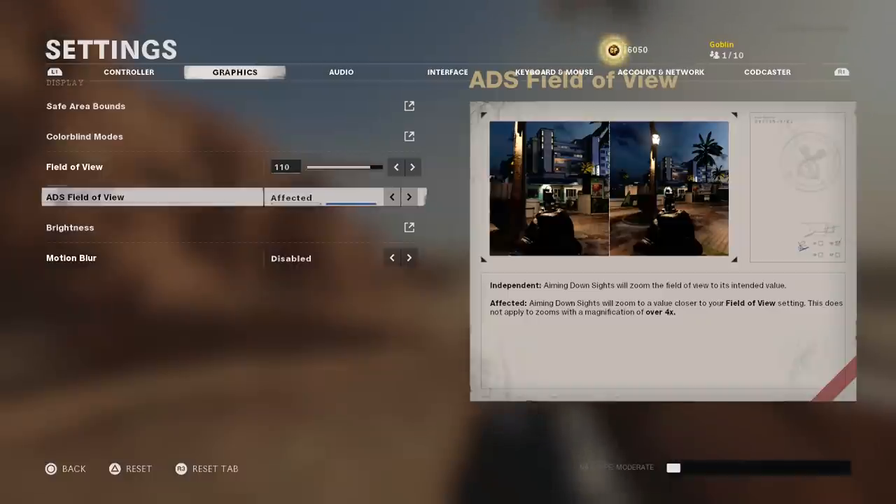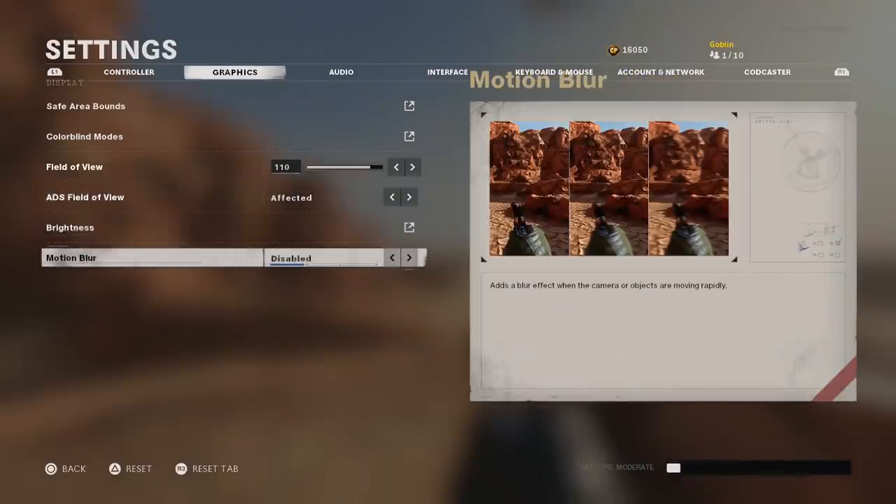With affected it will seem like your gun isn't bouncing as much, but that's just because you're more zoomed out. Independent might make targets appear a little bigger when you aim in. These two are personal preference. I'm going to start with affected and experiment — if enemies feel too far away I might switch to independent to get a bit more of that intended zoom value.